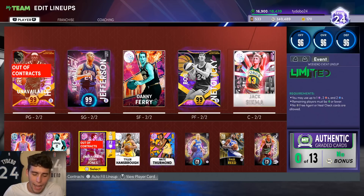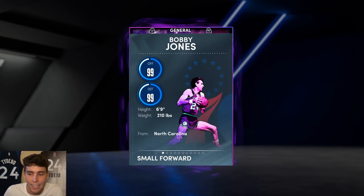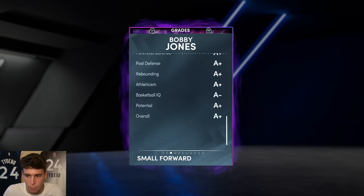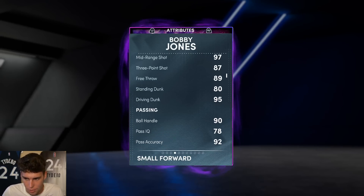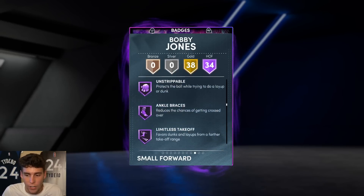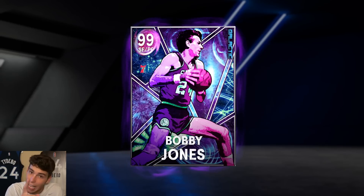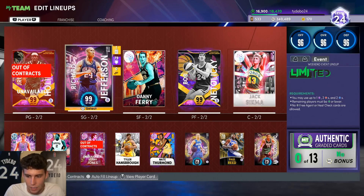Coming in at the small forward position is Bobby Jones. 6'9", 210 pounds, 87 three-ball, 95 driving neck, 90 ball handle. One of the single best defensive players in the game. You guys might have got him for free, and if you did, awesome — you got one of the best, if not the single best small forward in the game. I love his dribbling, I love his release. He has every defensive badge in the game, Hall of Fame handles for days, quick first step, catch and shoot. He's going to be on my no money spent for the near future and I'm in love with the card.